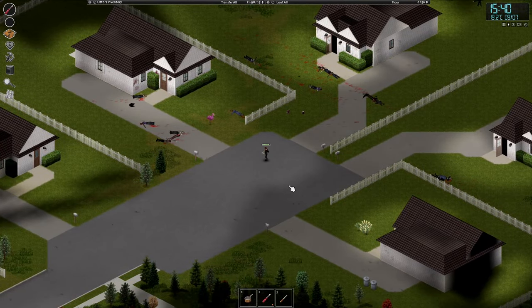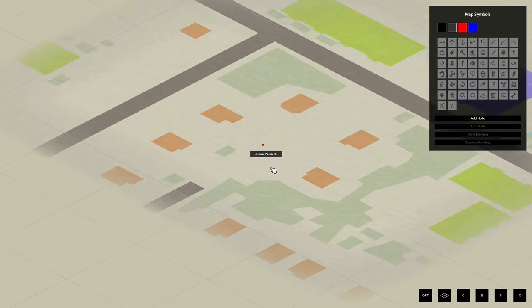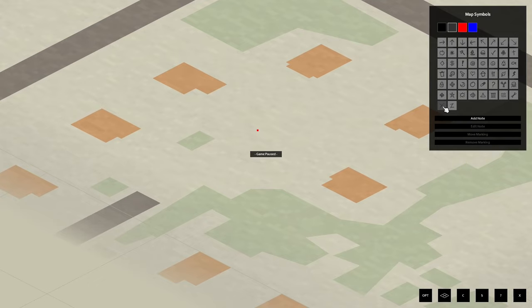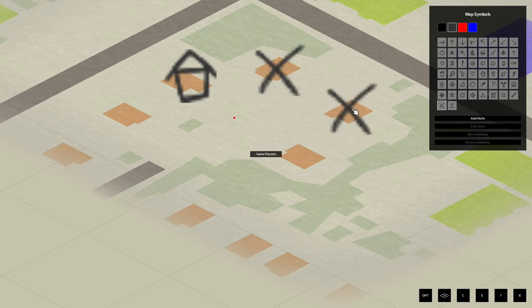I'm pressing M to open the map. Press F2 and the game is paused - now we can't get snuck up on. Because we have a pencil or pen, we can make markings on the map even while paused. This is where we started. I've looted this area - I don't think I've looted this other part, so I'm gonna have a look.